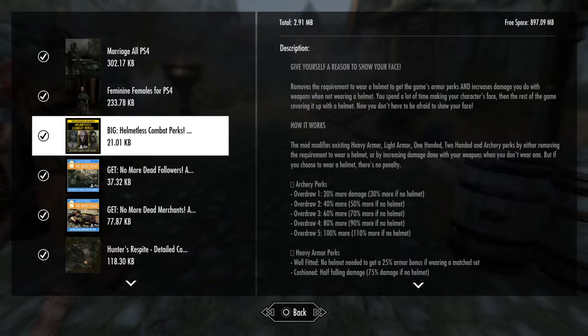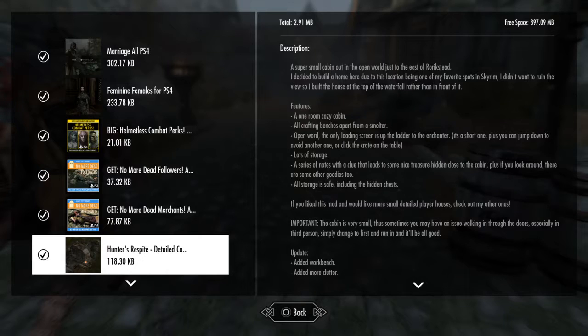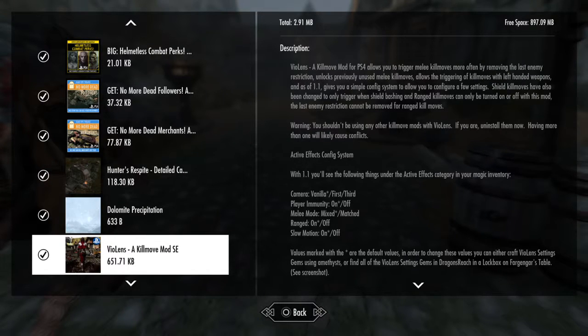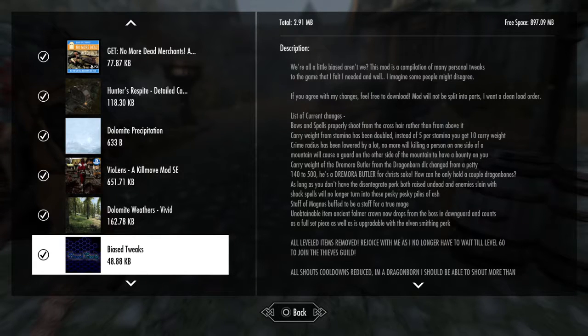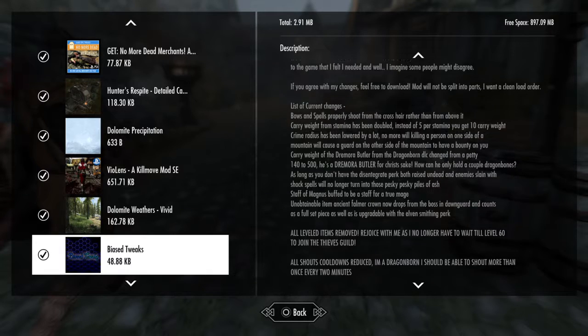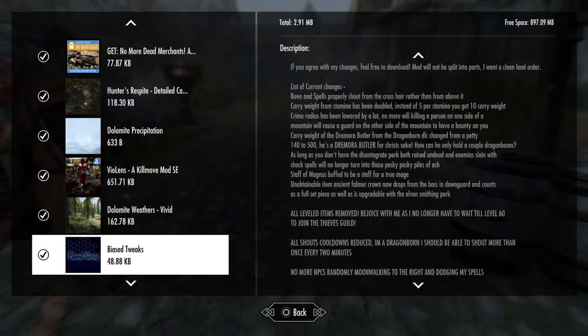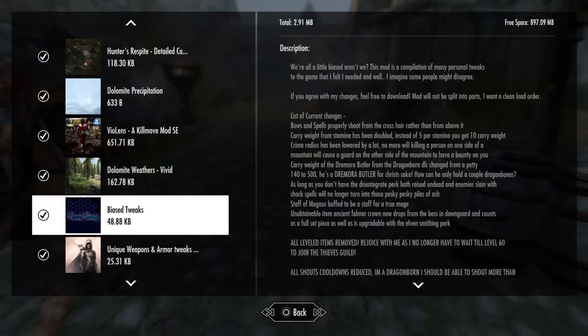Marriage all-feminine-females, helmetless combat perks, no more dead followers, no more dead merchants, that player home, the Dolomite precipitation, the kill move mod, more Dolomite weathers, and the bias tweaks — that was just a better game improvement, nothing that makes you overpowered, and we've had that since episode one or two.